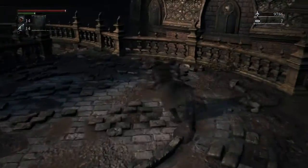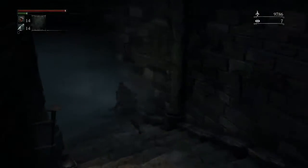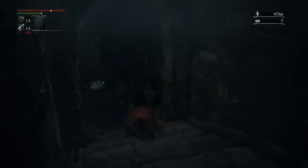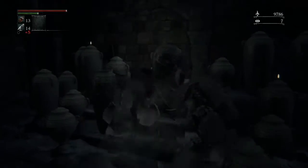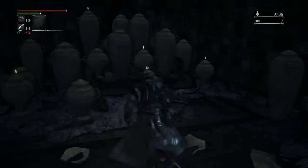So what's the deal with Blobby, as you call him? Blobby drops weapon upgrade materials usually. When we get to the chalice dungeons, Blobby starts to drop blood gems.